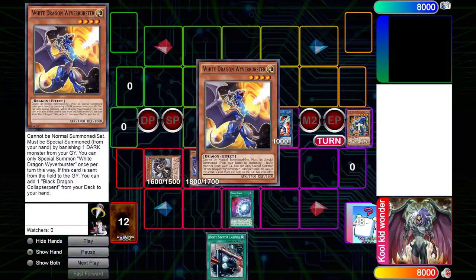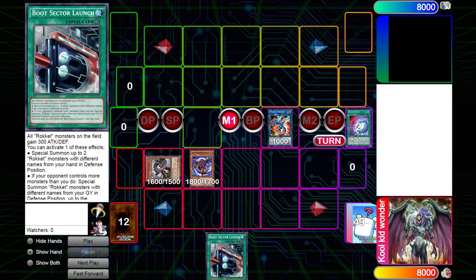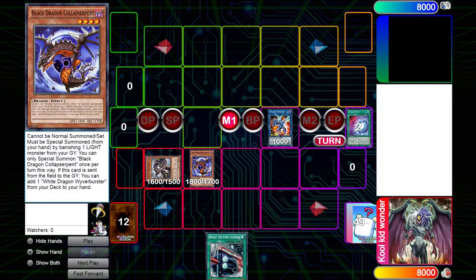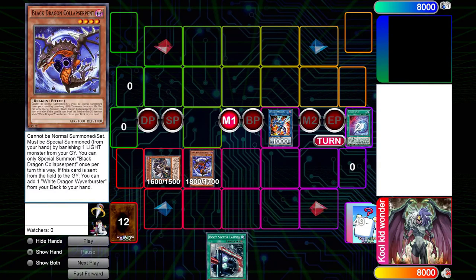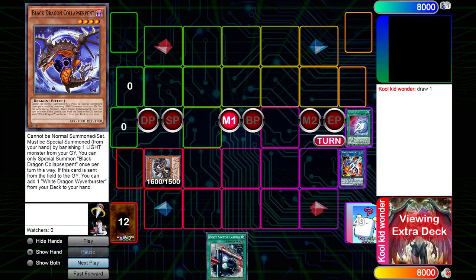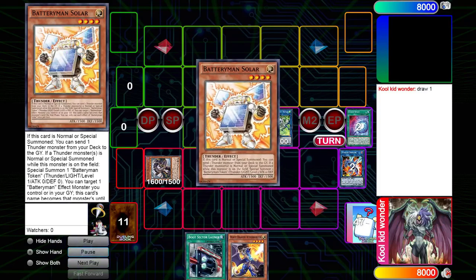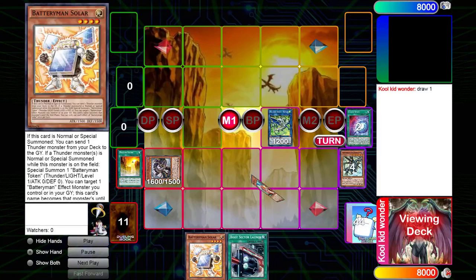You make Striker Dragon, add the Black Dragon Collapsed Serpent and the Bootsector Lunge from deck to hand, then summon the Black Dragon Collapsed Serpent. A really cool interaction with the Chaos Space card is that you get to put back the Baby Dragon that you banish for the Collapsed Serpent to the bottom of the deck, and you get to draw a card. The Spider-Man Soul icon is just representing the random draw we're getting.